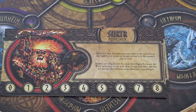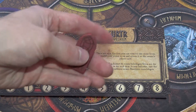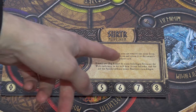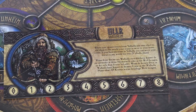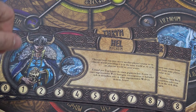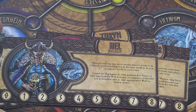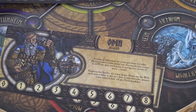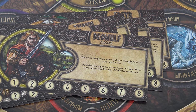Usually avatars are just for breaking ties and spawning stones into places. Muspelheim — Surtr: once per turn for free, you can remove one stone from the world your avatar is on and return it to the owner's player card. And Hel: once per turn you may move another player's avatar to an adjacent world, providing it is in the same or adjacent world to your avatar. There are nine player powers in total, one for each world, and you can use them to boost variety depending on the players.